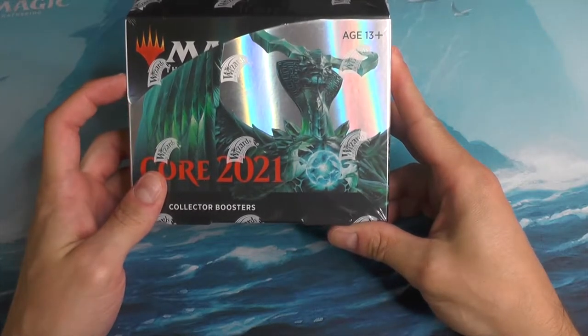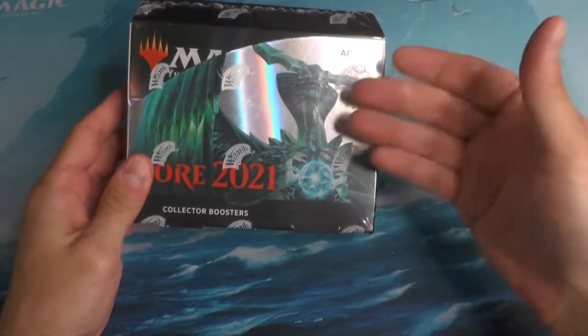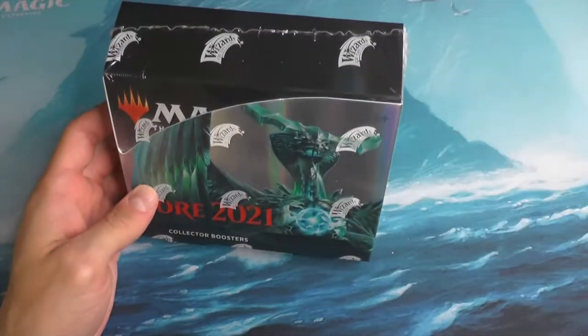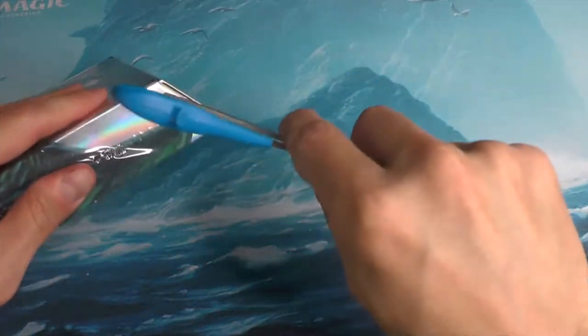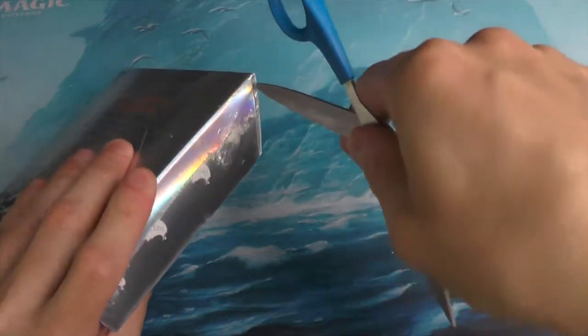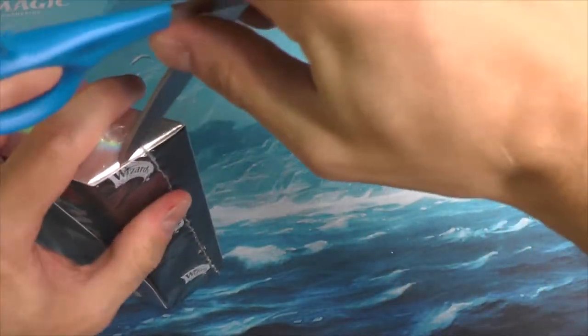We're going to break into another one of our Core 2021 featuring Dugan himself. We'll get our officially sanctioned tool out here. I'm thinking the left side this time. A little tricky to get in this one.